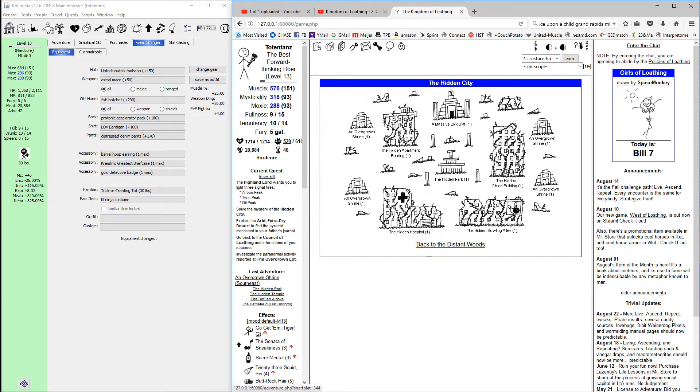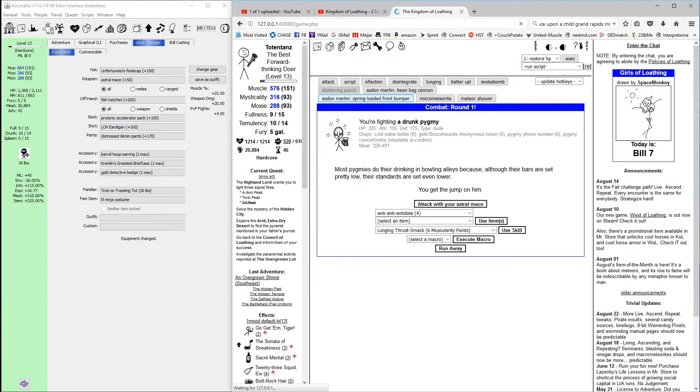General order: bowling and hospital don't matter, those are interchangeable, but you always want to do the apartment building before the office. Why? You're going to encounter accountants in both the apartment building and the office. In the office building you need all five files that those accountants drop. If you just do the office building first you have to hope to get all five drops before you encounter the second non-combat. Generally you'll be able to get thrice cursed and get most of those files by finishing the apartment building first. Always do the apartment building before the office — it just makes sense. Banish the drunken pygmy.